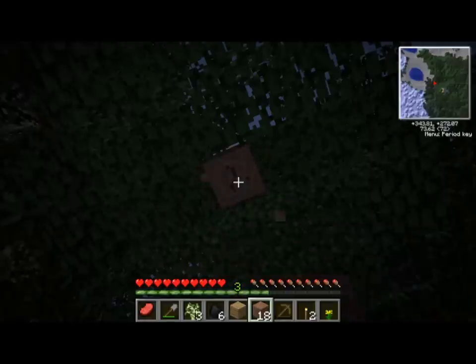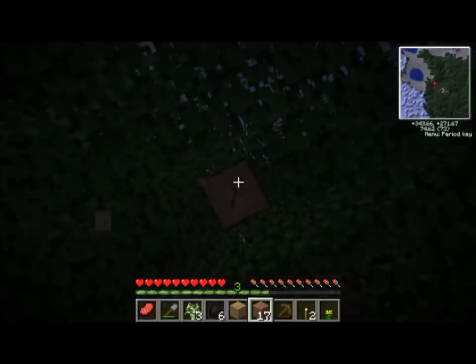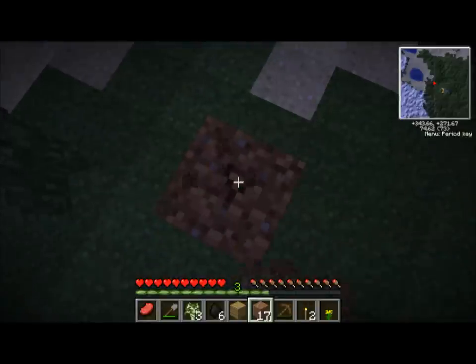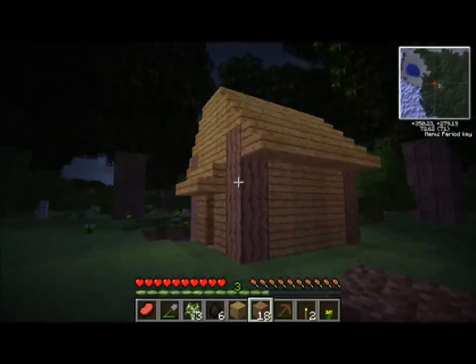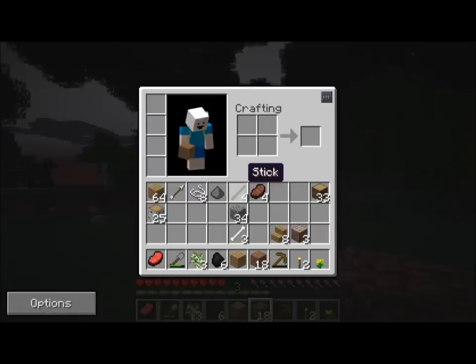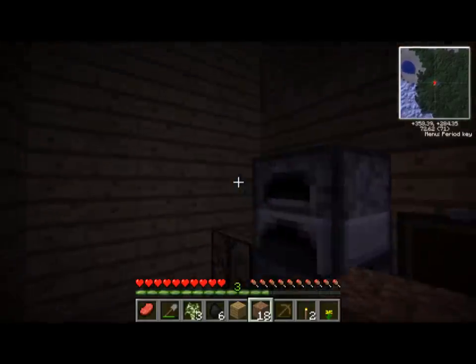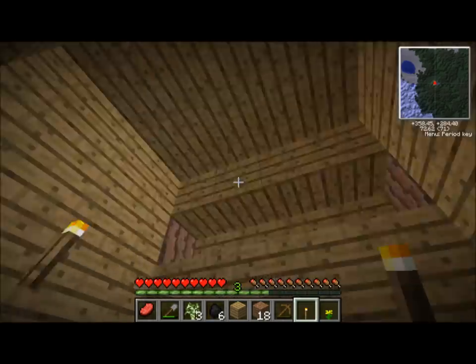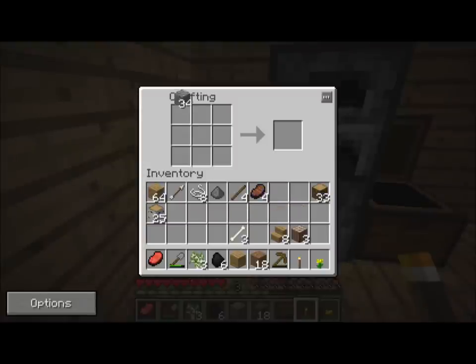I'm just going to mine a little bit of wood here. Get up here a little bit, get this a little bit of wood. That's so satisfying. Is that my house on the map? Yeah, okay — I thought it was lava at first. It's kind of dark. I don't have any torches in my house — now I do. I'm just going to shut the door temporarily.